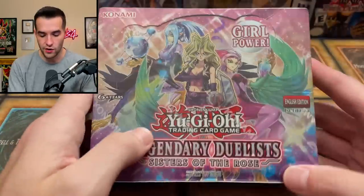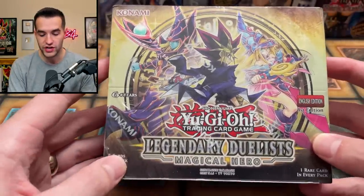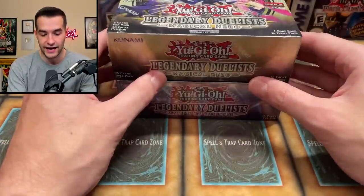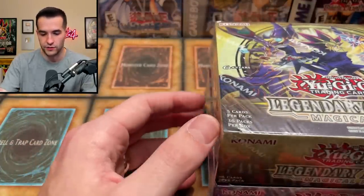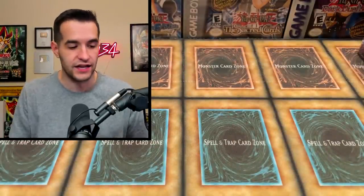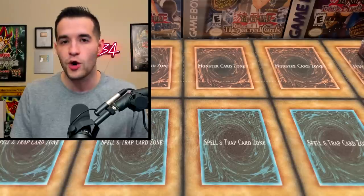We've got another Legendary Collection box holding two more boxes. Inside we have Legendary Duelists: Sisters of the Rose, and another Legendary Duelists: Magical Hero, which just got hit by new reprints — but as a sealed box it's still a really nice item. That's everything we bought. Not the biggest collection ever, but some really cool sealed stuff.